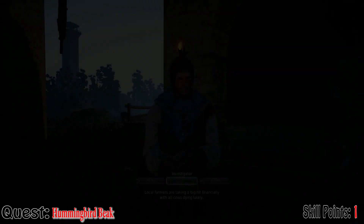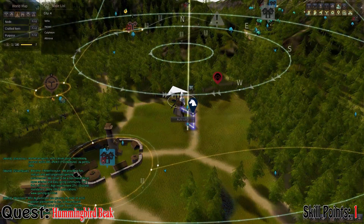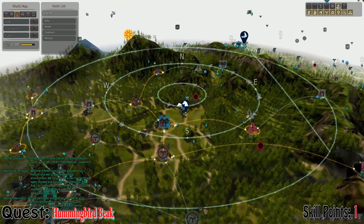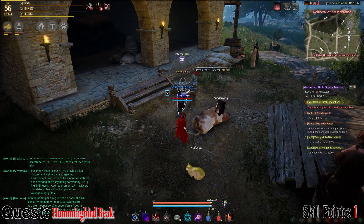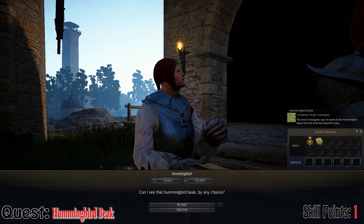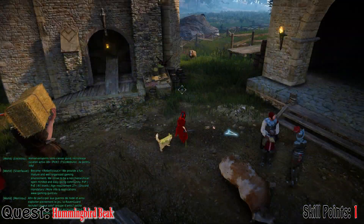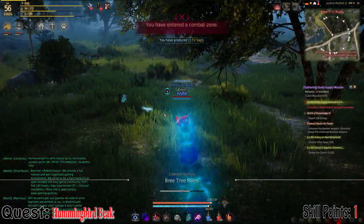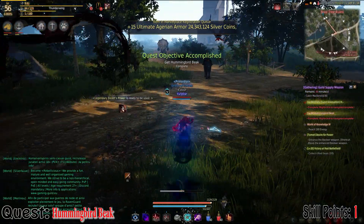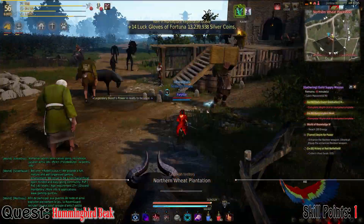For 'Hummingbird Beak', this is a quest chain which starts at the northeast of the Northern Wheat Plantation, marked on the map as a windmill. The quest chain starts with doing 'A Large Wheat Plantation', but what you're doing first is 'Death of the Cows' — you just have to go inspect the cow in front of the guy to gain knowledge on it. Once done, hand it in and speak to him again, and he'll give you 'Hummingbird Beak'. You have to go kill some hummingbirds and get the beak, which is a 30% drop chance, so hopefully you get it in three or four. One combat skill point for really easy and not too much work.